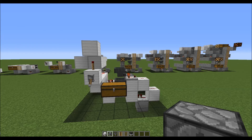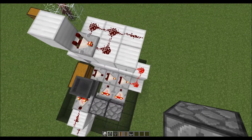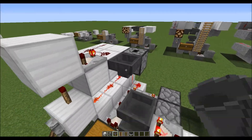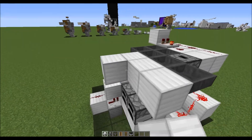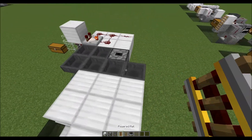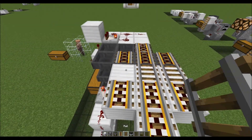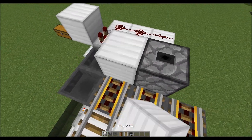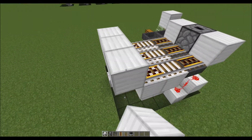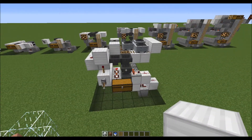Next up we'll make the hopper minecart collection system, then we're gonna place our soil, our water, and we'll add in the ladders.